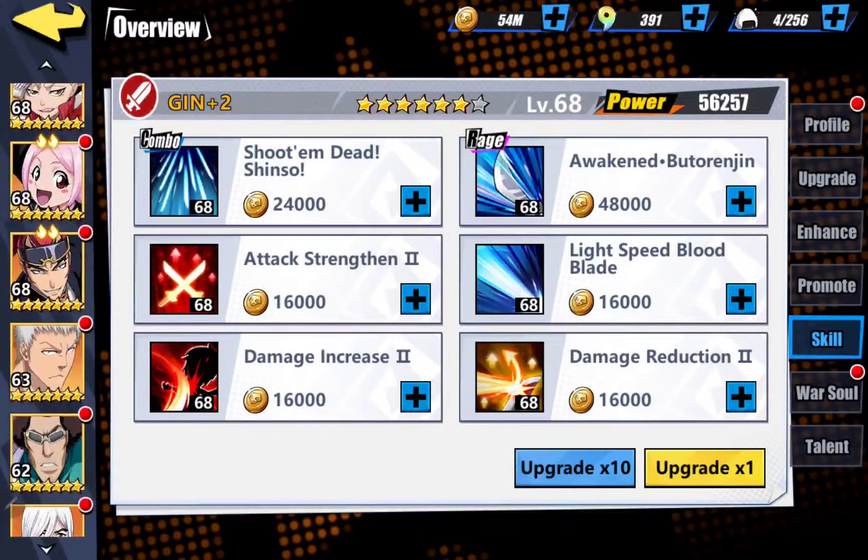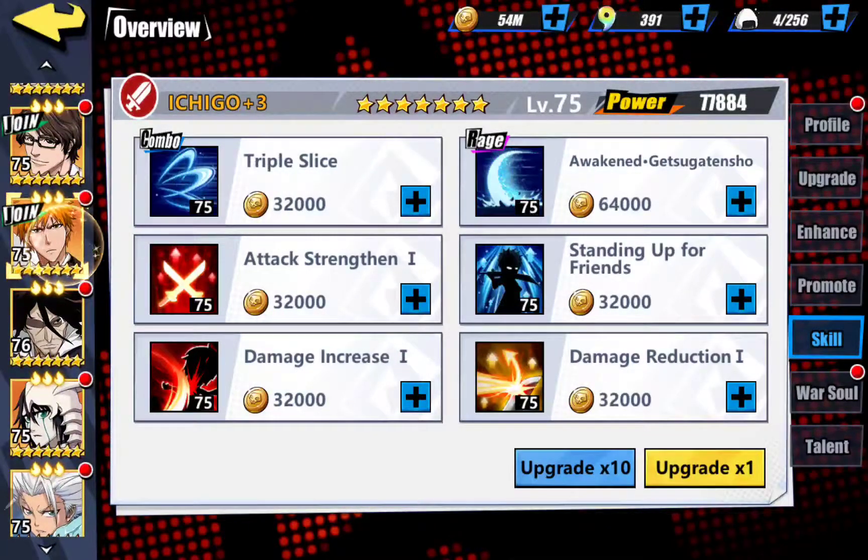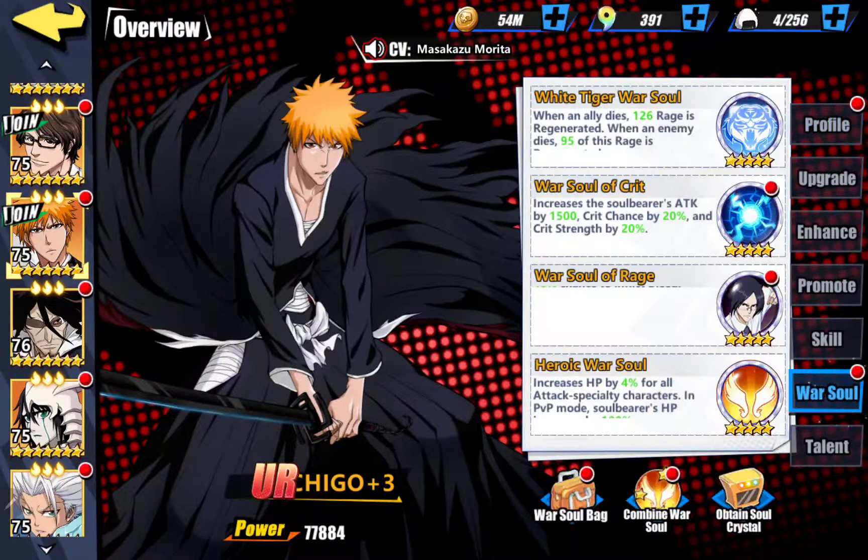Last but not least — well, there are two more. I round out the team with Ichigo, of course. Bleed again — common theme here. On him I use War Soul of Crit so he's critting as much as possible. I also use War Soul of Rage, which gives a 40% chance increase in inflicting Bleed. The theme of this team is all you want to do is make your target bleed and continue to take that damage each round when it ends.